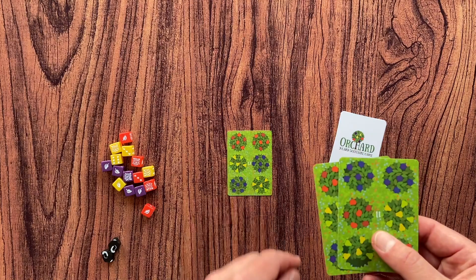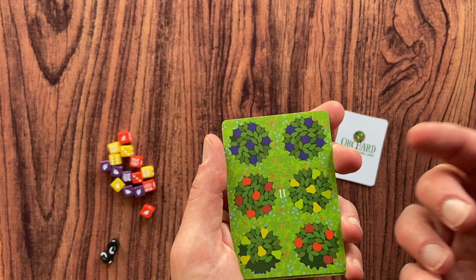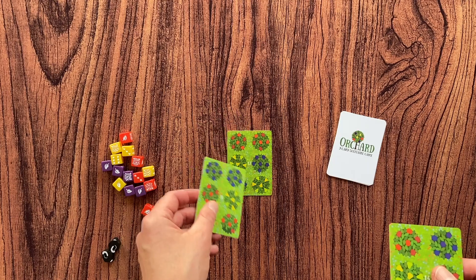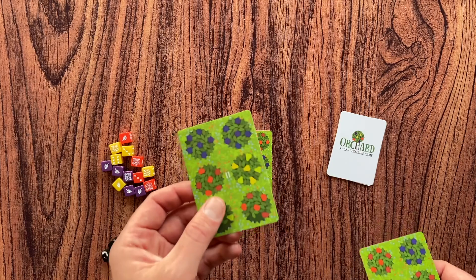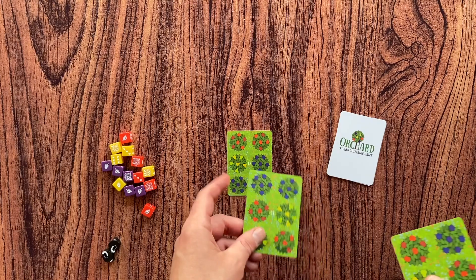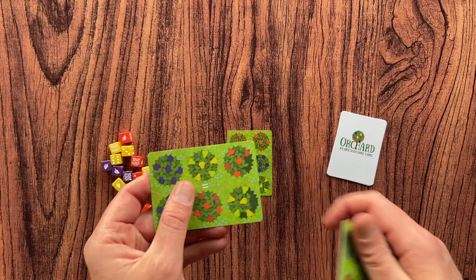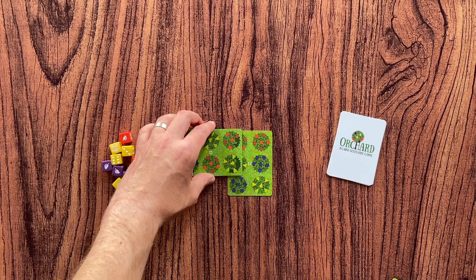As you can see, on each card you have trees in different colors representing different fruits — red are apples, yellow are pears, and purple are plums. In your turn you have to take one card and put it on the card or cards that are already on the table. The placement rule is that this new card has to overlap the remaining cards on the table with at least one tree. So if you put a tree on another tree already on the table, you take a die and put it on that tree.